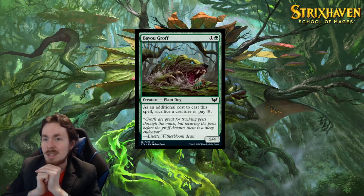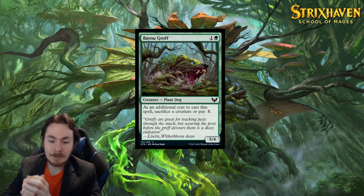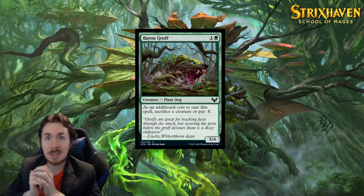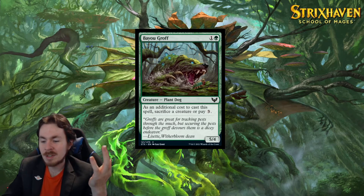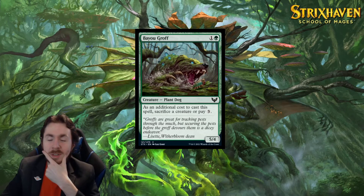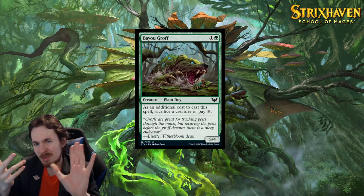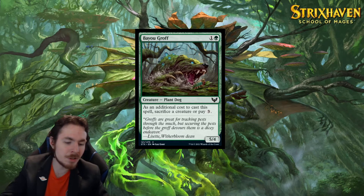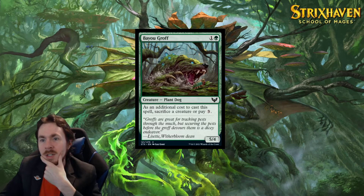But it's okay. Since green has a lot of tokens in this set in general, and green-black in particular likes to make pest tokens — which are 1/1s that gain you a life when they die — hey, it works with this! Those are some of the cheaper and easier tokens to make, so it's more likely that in those colors you'll have a few things laying around. This card is really good.